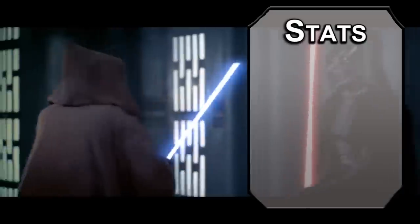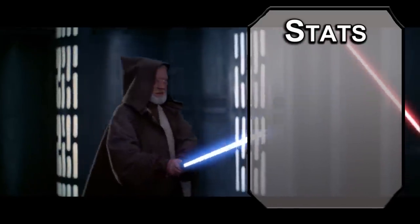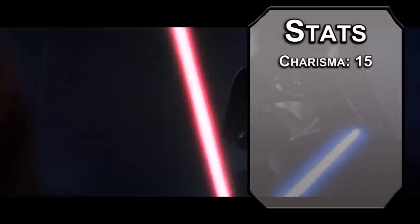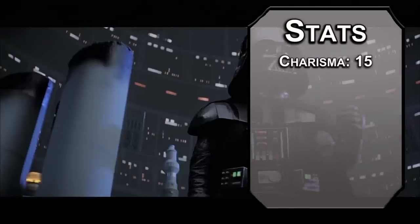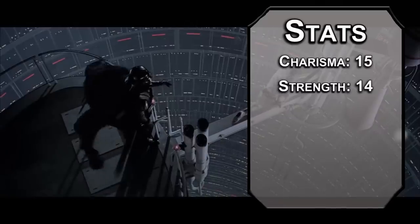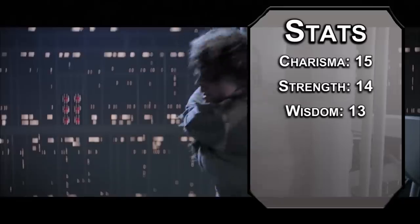For stats, we're using the standard point array from the Player's Handbook. Roll for stats if you want — multiclassing shouldn't be an issue with this guy. Charisma is number one; Vader is the most iconic film villain of all time because of James Earl Jones. Strength next — the Death Star has a killer gym right next to the shield generators.